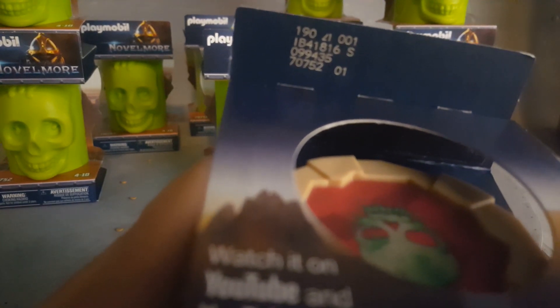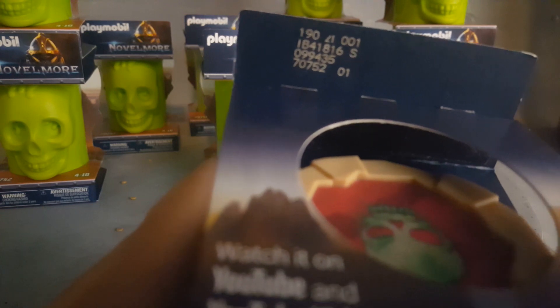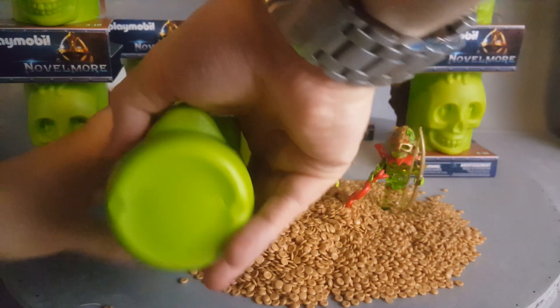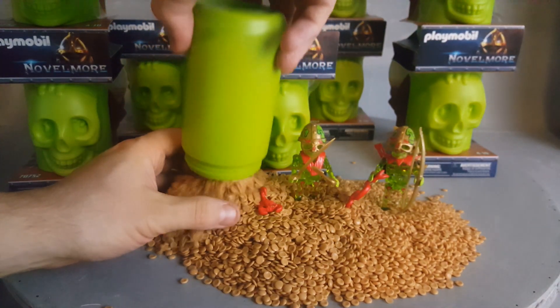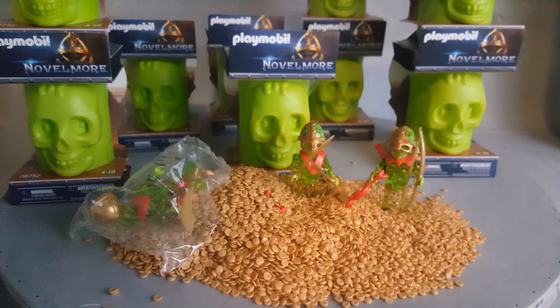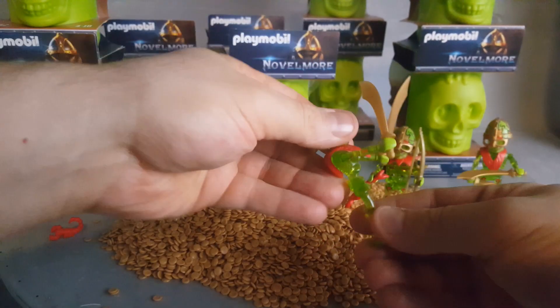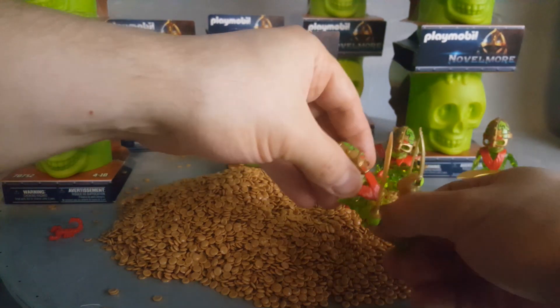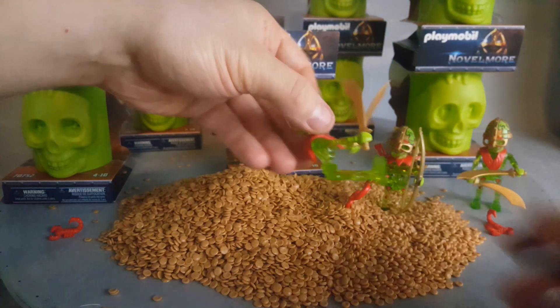Here is the next one. Looking at the numbers — it still says zero one, which I think is for series one. Maybe the other numbers are what's supposed to be important. That was a repeat — repeat number one. I just learned that their legs can go backwards or forwards. It's a very different kind of Playmobil, and the hands do turn.